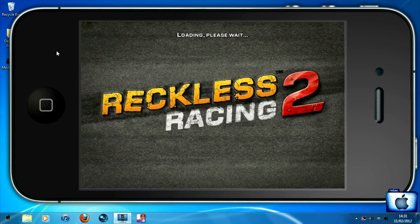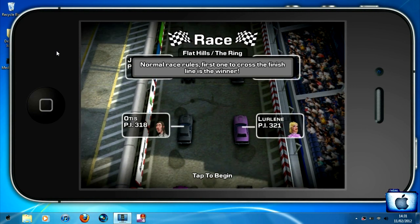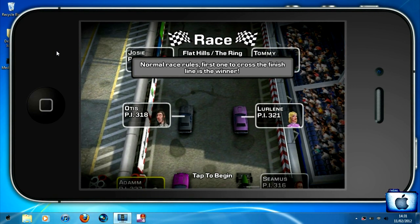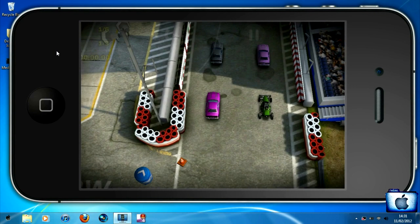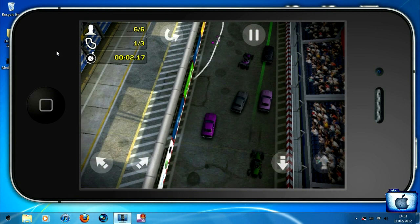When we start it up you will see the controls come up on the screen and it is really easy to use. I thought when I first saw these kind of controls it was going to be pretty crap, but as you can see there are four arrows — one forwards, one backwards, one left and one right — and it really is as simple as that.